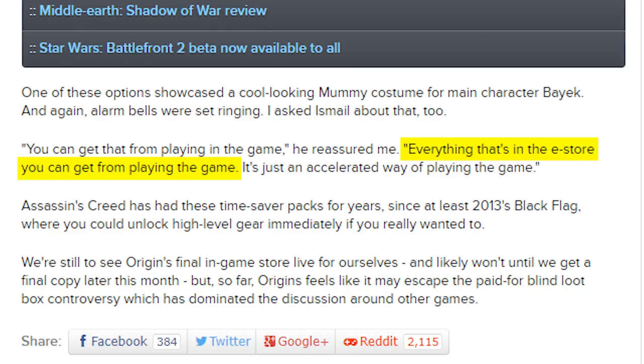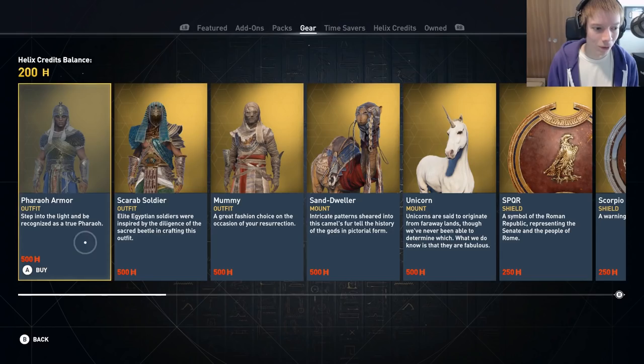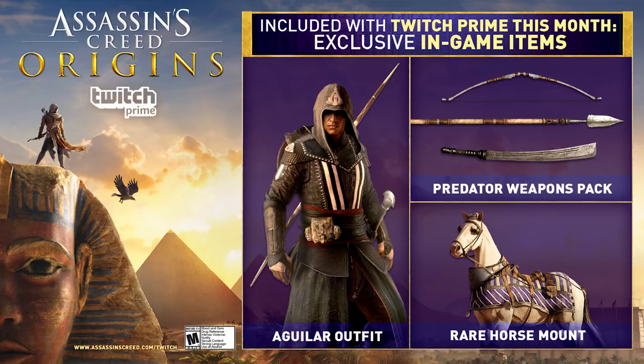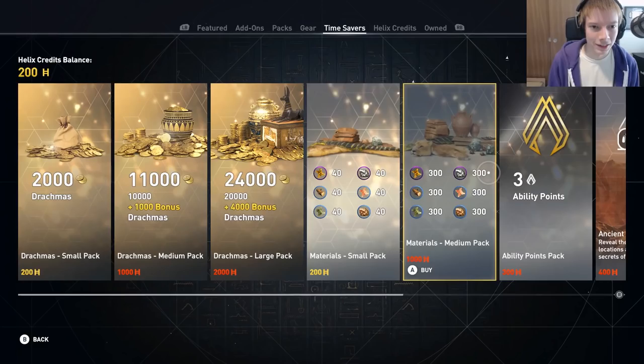The good news is that according to game director Ashraf Ismail, everything in the e-store you can get from playing the game. But it's still kind of shitty that instead of being able to type a cheat code like we used to back in the day, players have to pay these exorbitant prices. I do want to point out that despite Ismail's promise, there do seem to be a couple things exclusive to micro-purchases — legacy outfits like Altair's and Ezio's outfits are marked by the Ubisoft club icon, potentially indicating they're exclusive to Uplay. Other items like Aguilar's outfit from the Assassin's Creed movie can only be obtained by becoming a Twitch Prime member. Ismail told us all e-store items would be unlockable in-game, so this is still shitty.